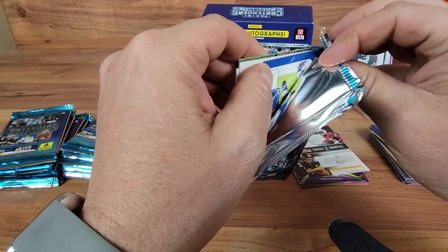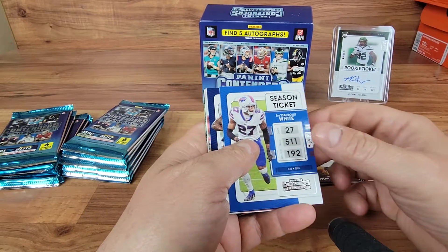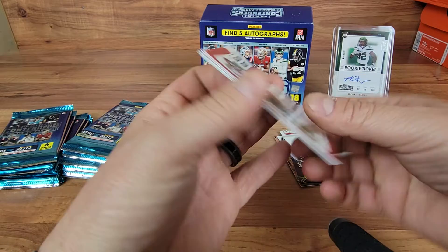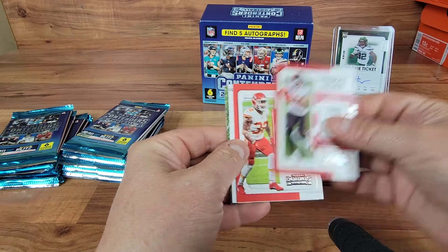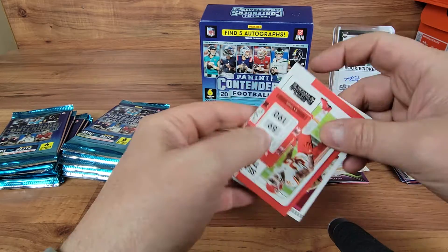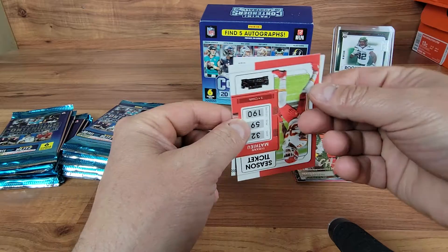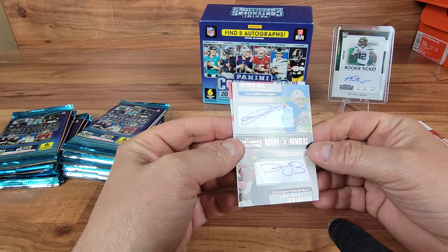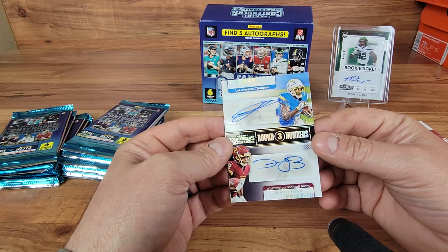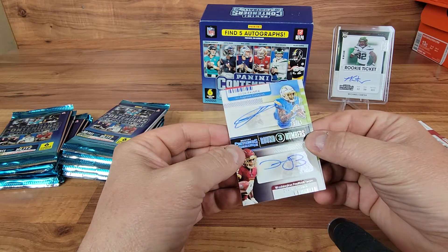Let's see what we got in this pack - don't bend all the corners up. Got a Tre'Davious White, a Damian Harris, a Mike Evans. There's a backwards card - let's see what our Chain Movers is: Travis Kelsey on the insert. And our next auto - Josh Palmer and Diami Brown dual auto, 23 out of 75! That's pretty dope.